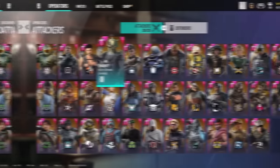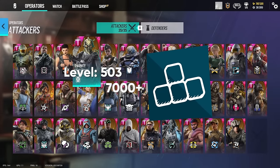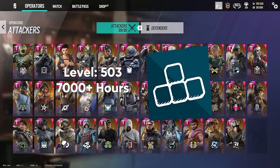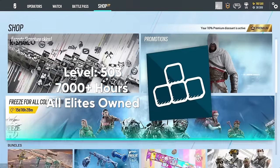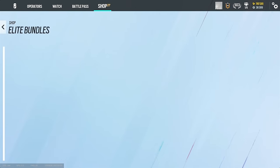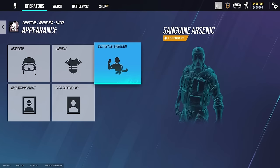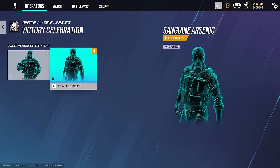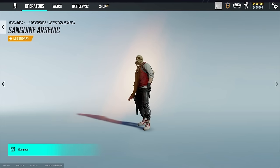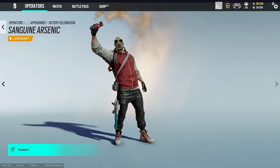Next up, we're going to be checking out Varsity's account. His main account is a level 503 with over 7,000 hours played, and he owns every single elite skin the game has ever released. My favorite one is definitely for Smoke, because I'm a big advocate that the elite animation should include their gadgets somehow, and his actually uses the gadget in a funny and cool way — not just doing a cringe K-pop dance instead.